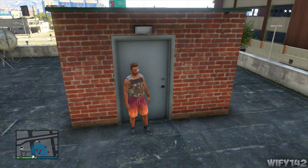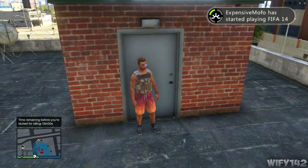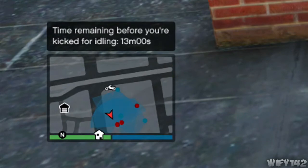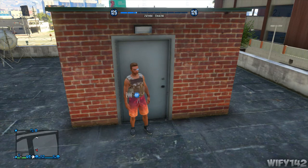One bad thing about this glitch is that every 15 minutes you will have to come back to your controller and move your player a little bit so he doesn't get kicked from the game. Otherwise you'll get kicked and won't get the RP. So every 15 minutes just come back, move around, then put it back. Anyway, this is a pretty cool glitch or trick. Tell your friends, try it out for yourself. Please rate, comment, subscribe. Peace.